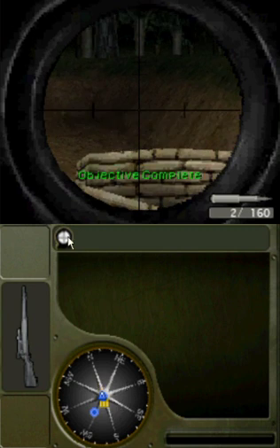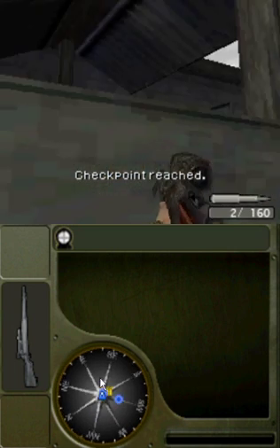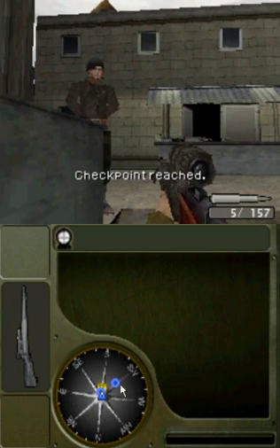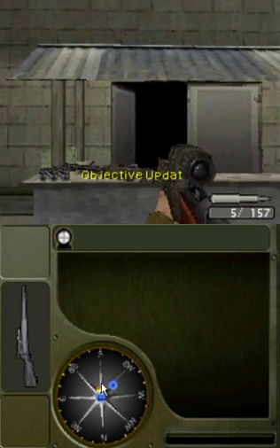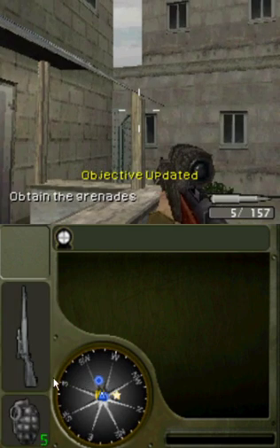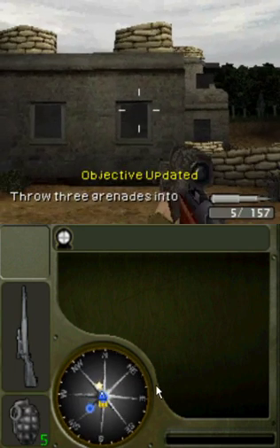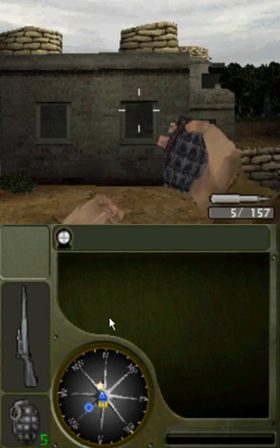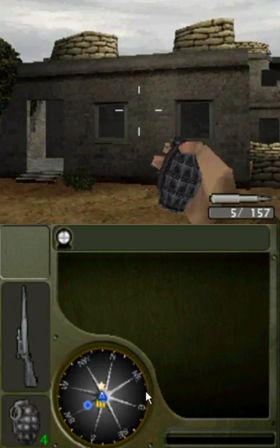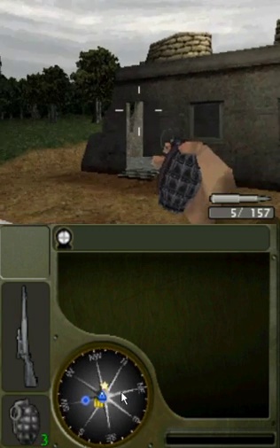Are you ready to throw some grenades? Sometimes clearing out an area can be simplified by tossing a few into an enemy fortification! Walk over and pick some off the table, then toss three through the windows and doorways! Nice job!